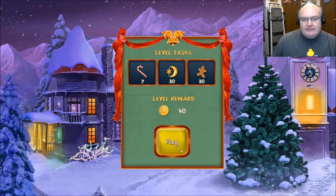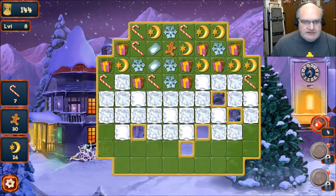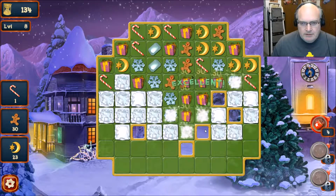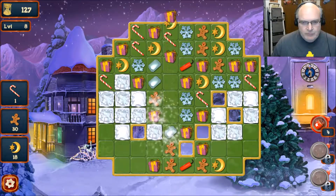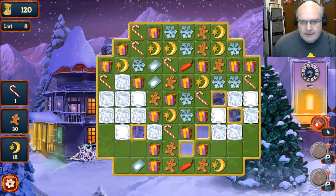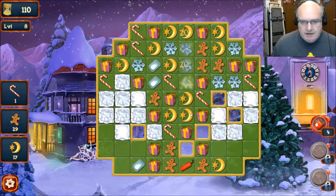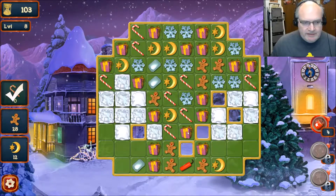We have to get three things — gingerbread men, moons, and candy canes. Oh man, if I could get — I'm going to match whatever those things are. Moons and gingerbread and candy canes. There's candy cane and gingerbread — thank you very much.